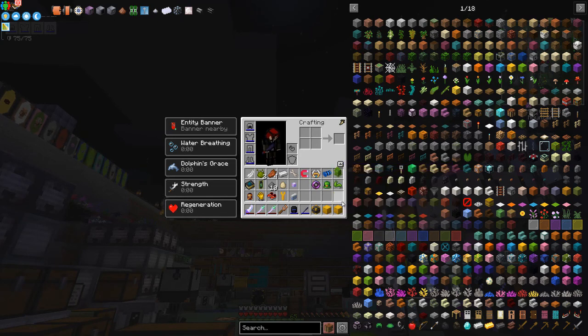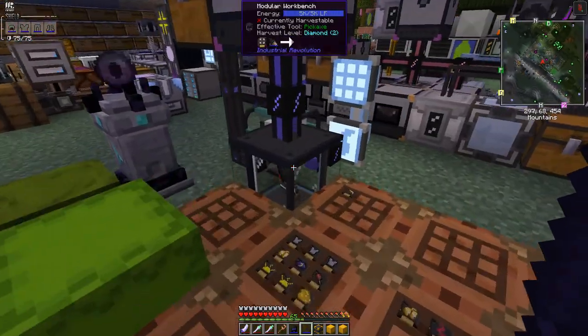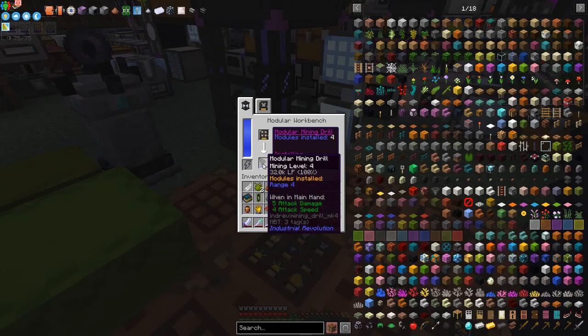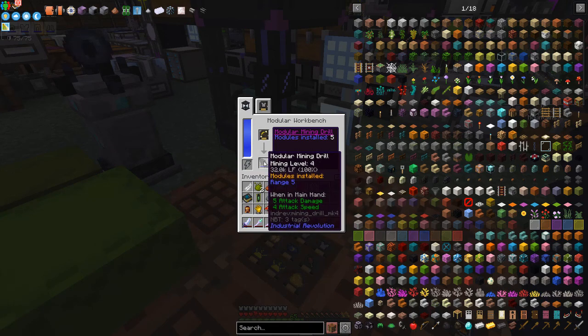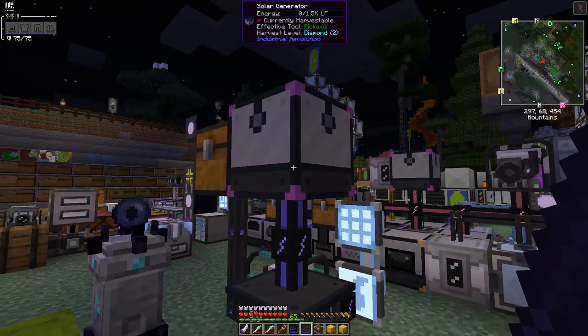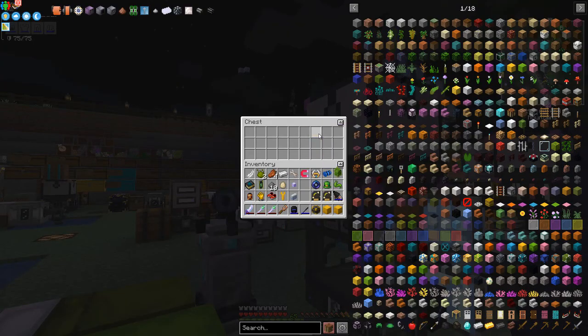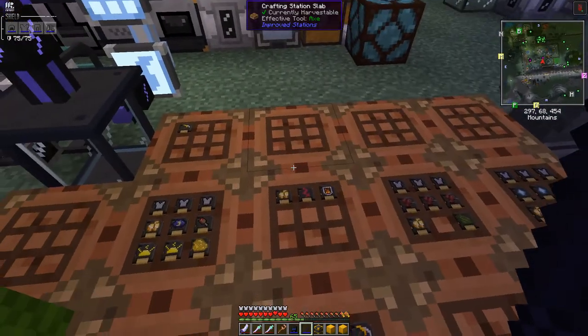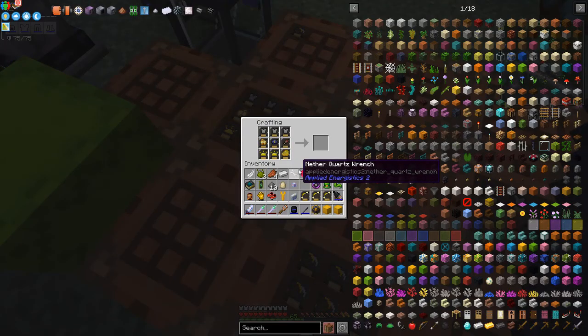As you can see that's working just fine. I'm going to try and put all of the modules into everything. This now has five range upgrades installed. I'll take this out and remove the modules, then get something done on the other armor pieces. Here are the other module pieces you can put into the helmet.